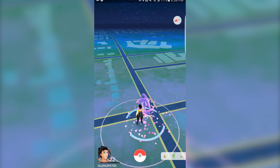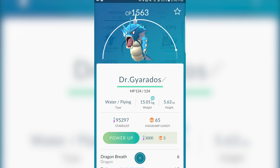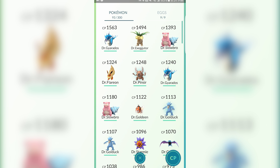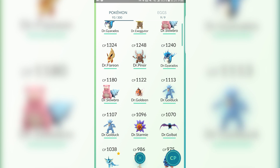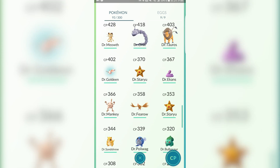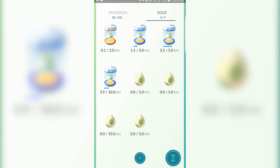Evolving Pokemon is easy in Pokemon Go. Having enough candies of a certain Pokemon and Stardust is easier than the game's predecessors. But to evolve rarer Pokemon, players need to travel to farther places and hatch as many eggs as possible. Eggs are items that you can potentially get from PokeStops that hatch after walking a certain amount of kilometers.